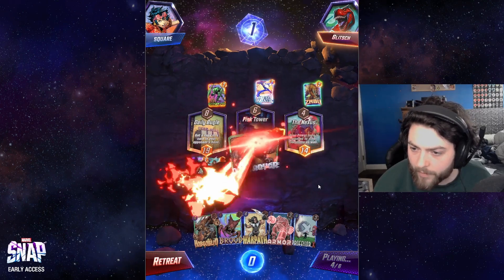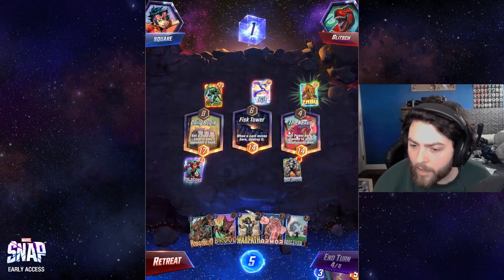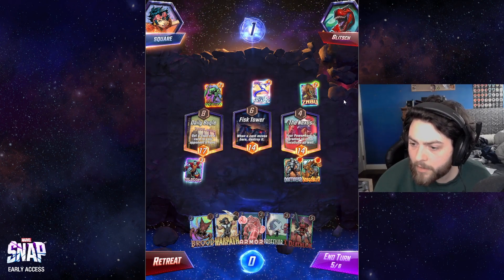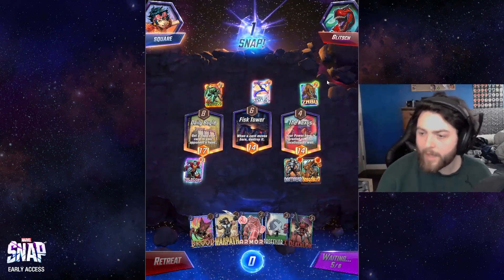Zabu — I was not expecting Zabu. I think we're snapping here because it's pretty hard for them to play three cards here. I think we snap on the Hobgoblin. If their mine is nine here, that's just so good.